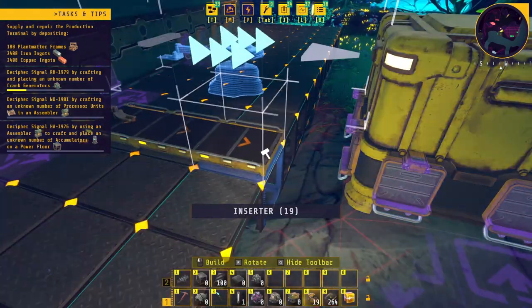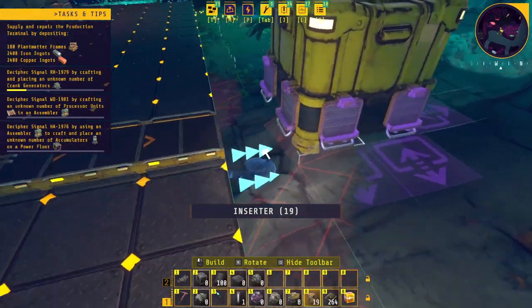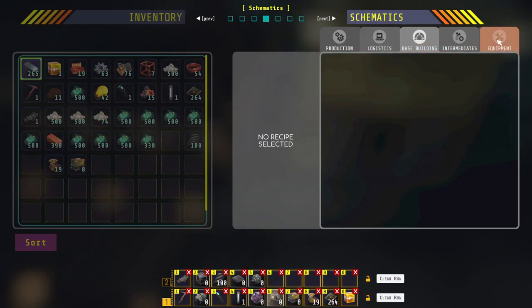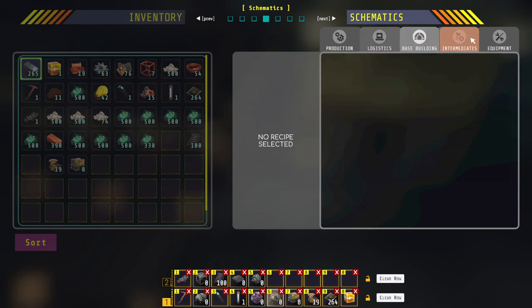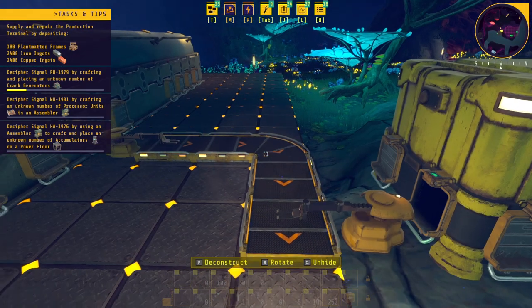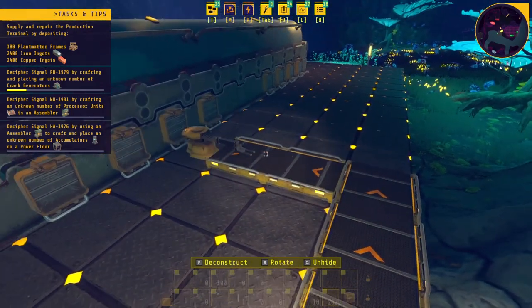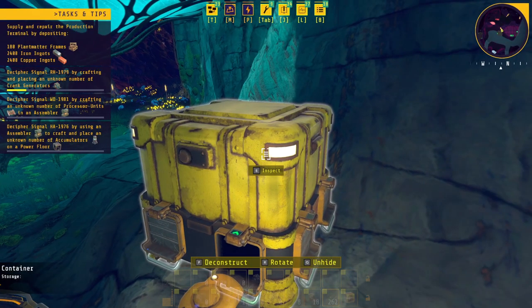I need an inserter — I can't place it because I don't have any floors. Can I build any floor at all? That'll work, except the conveyors are facing the wrong way. Let me fix that. Now I'm going to make some more cores and I'll be right back.